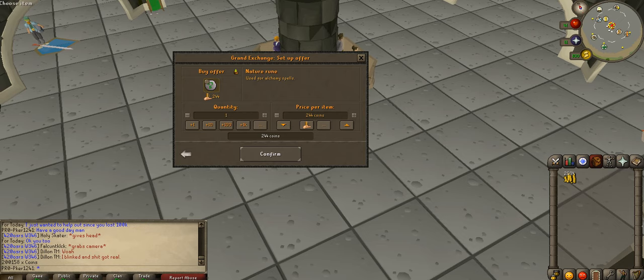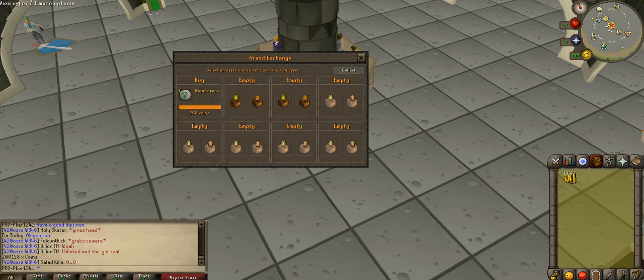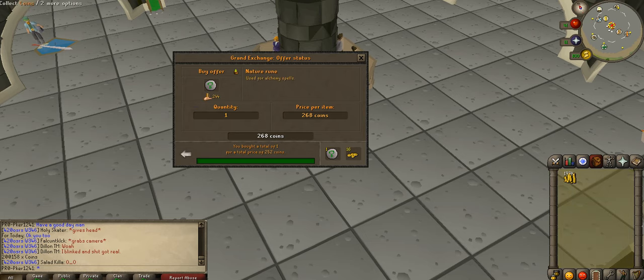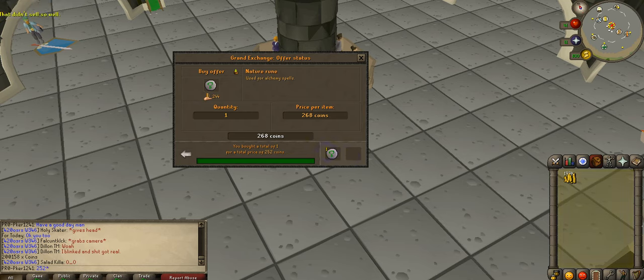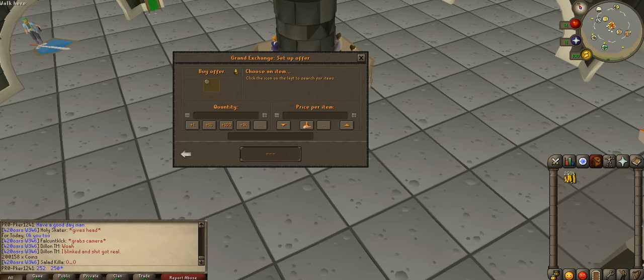Once you've got your item that you're going to flip, you want to go 10% up — click it twice — and it buys right away at 252 gp. Put that down in your chat bar. Then you want to sell it for 10% lower, which comes out to 250 gp. It's not going to be a massive profit, but it is some profit. So you want to buy as much as you can — nature runes at 250 gp each — that's how much we're going to buy them all for.